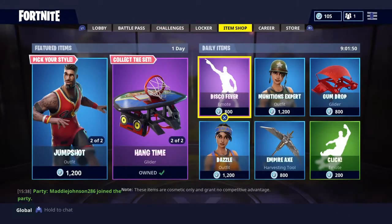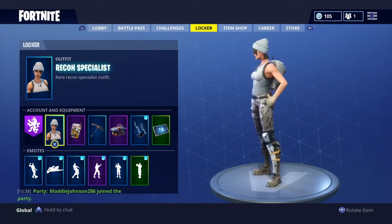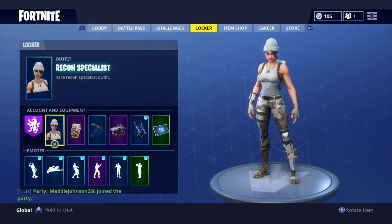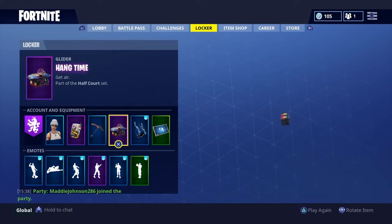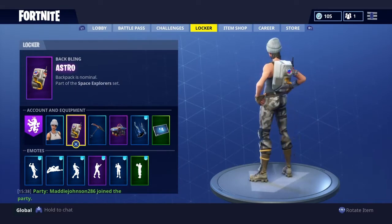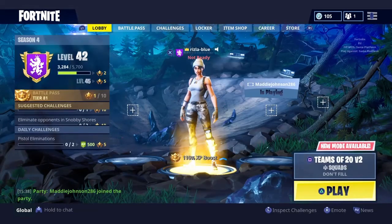Number one is, in my opinion, one of the best combinations in the game: the Recon Specialist, which is my favorite outfit in the entire game. It came out yesterday and I actually refunded my Dazzle to get it. Paired with the Astro back bling, the colors just work really well together. With Hang Time as the glider it looks really clean coming down. If you have Astro from last season's battle pass, make sure to pick up Recon Specialist.